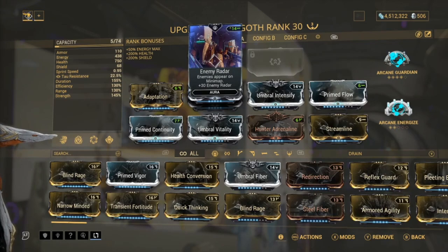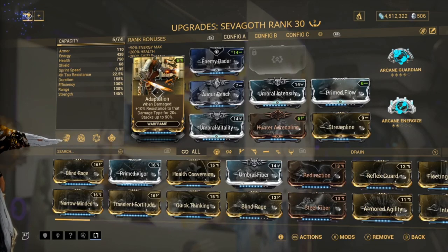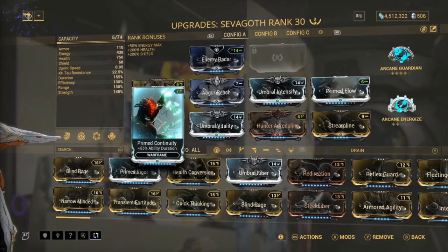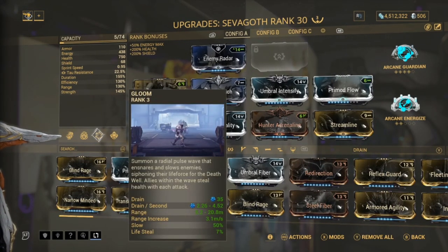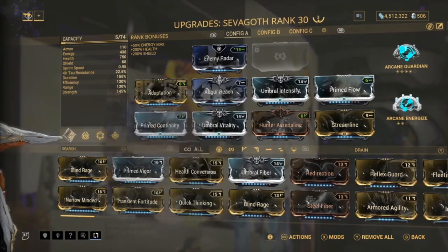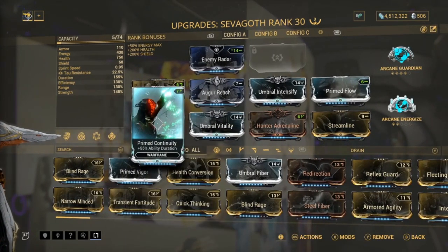Next we have Adaptation, which gives us damage resistance and makes us survive a little bit longer - it's just a very nice mod to have on in general. Next we've got Prime Continuity for duration, because you want duration for all three of the main abilities. Duration is very nice and having Prime Continuity is definitely enough.